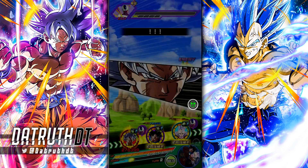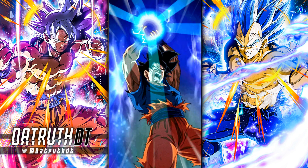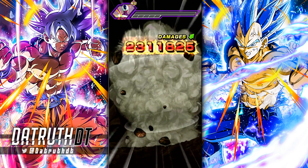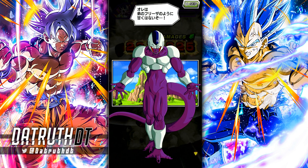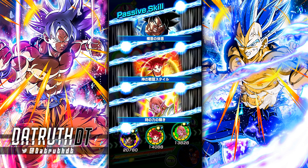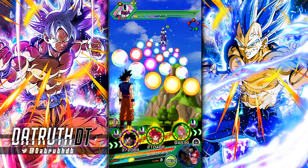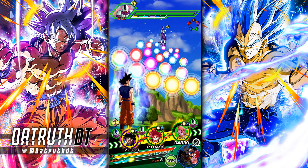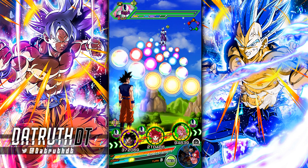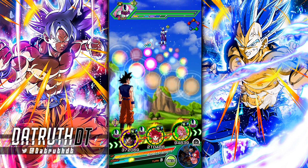That still counts as an attack performed, so that will give Goku that additional attack buff. I also want to explain that in most situations LR Full Power Jiren is just a far superior leader for the Universal Survival Saga team than any other option. Even though Blue Kaioken Goku gives a little extra stats, it doesn't matter — Jiren is just a much better fit, much stronger overall, and it's just a better team with Jiren as the lead. That's why even for showcases I tend to do it that way.